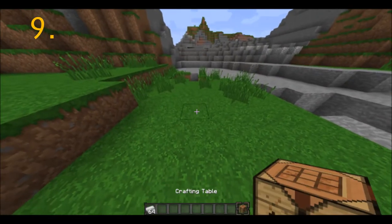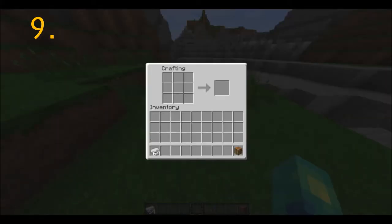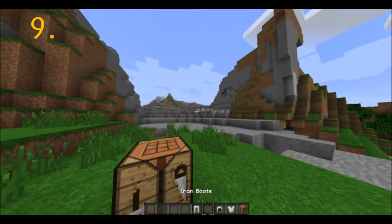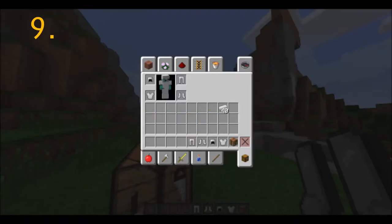Coming in at the number 9 spot is an armor technique. Place a crafting table down and put your iron in a shirt formation. Then boots in the two slots here, as you can see. And then the rest in a shirt formation to where you can get a helmet, boots, and a chest plate. Then you just take the rest and make iron pants. I think this is a really good tactic you guys can follow as well.